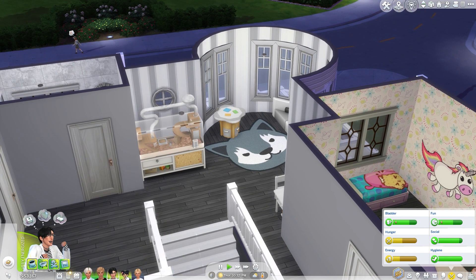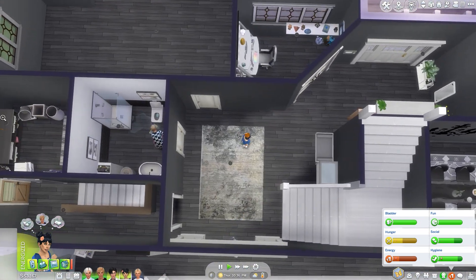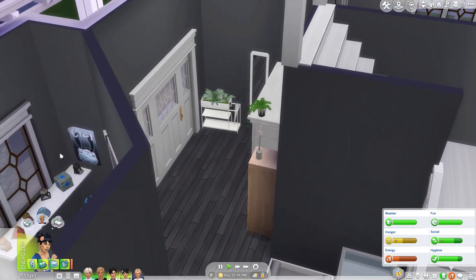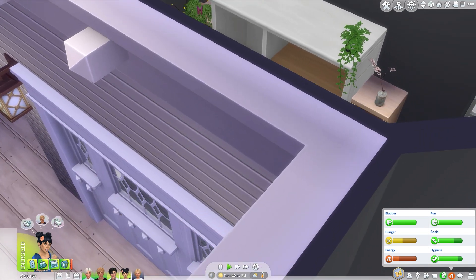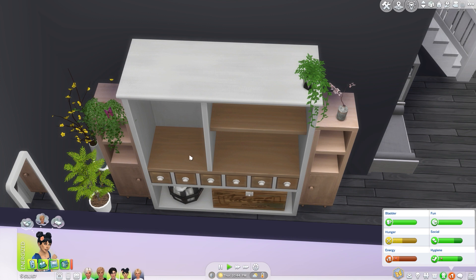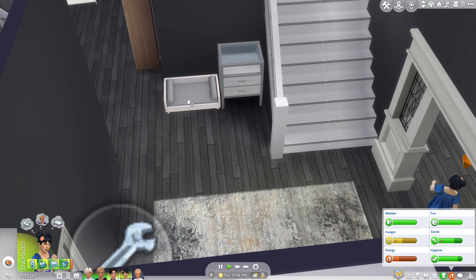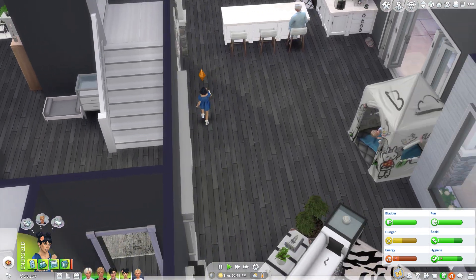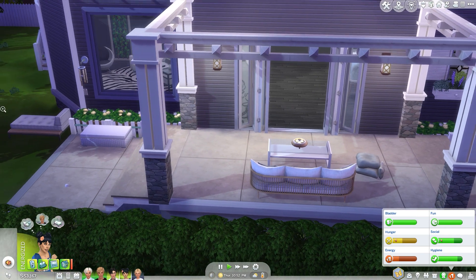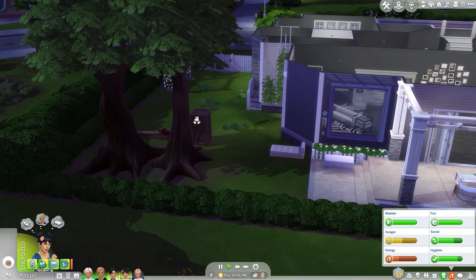Now we have a chinchilla and hopefully we don't kill it because I'm gonna forget we have it. Our children aged up too. I redecorated — didn't redo too much because I got tired. We got a little umbrella stand, a thermostat, a little entryway, a pet bed because somebody is a dog lover. We got a little outdoor space with a swing set and we'll build the treehouse now.